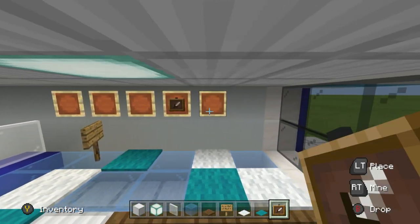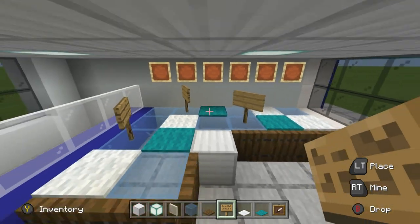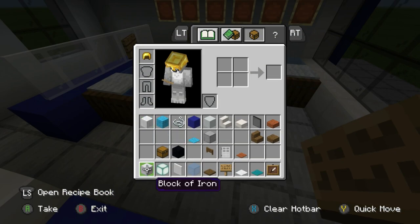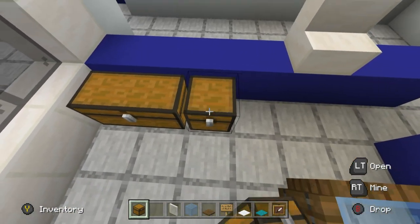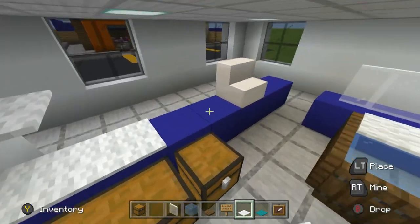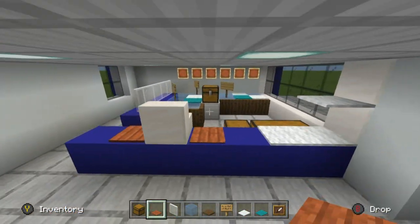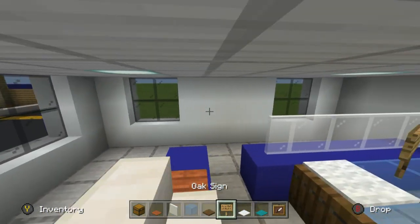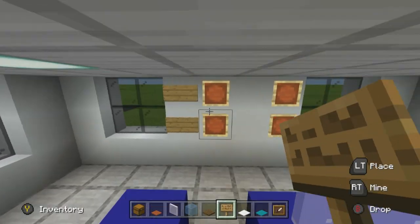Place some item frames along the top here with signs inside — more advertising for how much each fish costs. You can add chests behind the counter to store the fish you're selling. Add carpet along the counter for decoration, and acacia pressure plates on the countertop — it just makes it look a little bit fancier. You could also add item frames on the wall with special deals of the day.